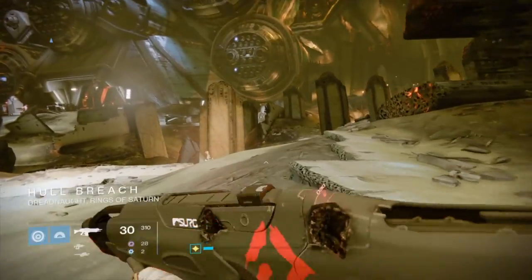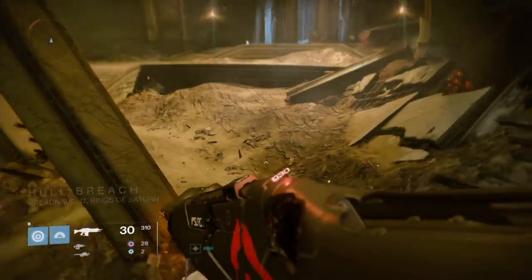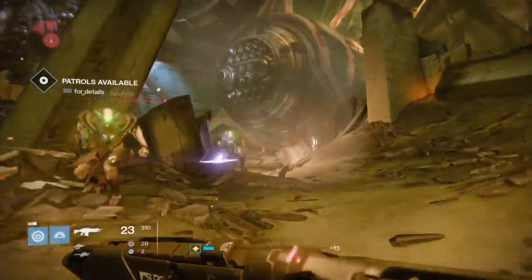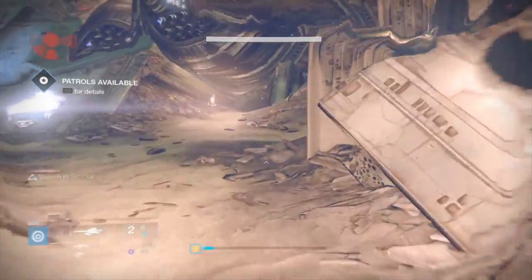After that, you're going to want to head back to the Tower to talk to Eris Morn, and she's going to give you a new quest called A Broken Will. In A Broken Will, you have to form the blade that you're trying to collect. In order to do that, you have to collect Hadium Flakes.